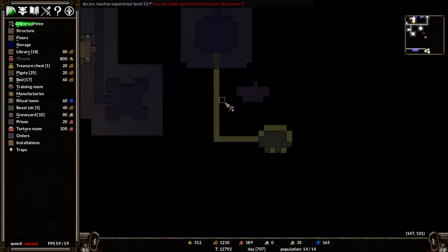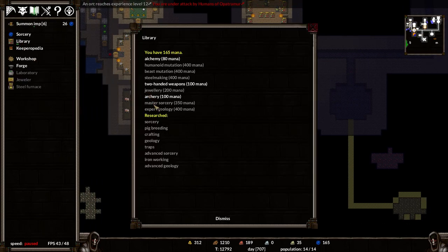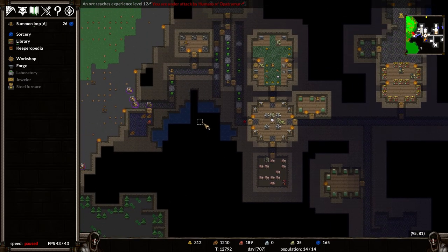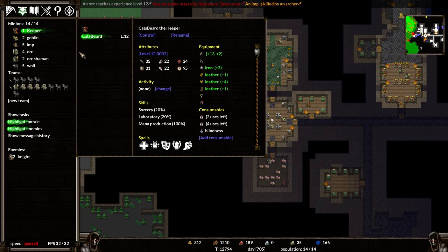Let's set that room up there. We need the minions down there right now. Master Sorcery is way too far away, unfortunately. There's a lot of things we're not going to get to. We'll see how it goes. What just died? An imp was killed by an archer. Let's have a look - is my keeper at level 12? Yes. Decent stats and a lot of spells.